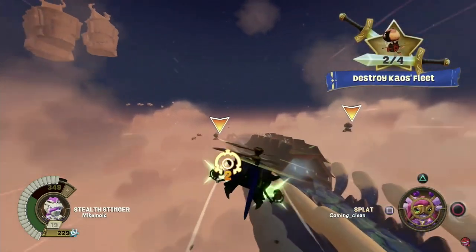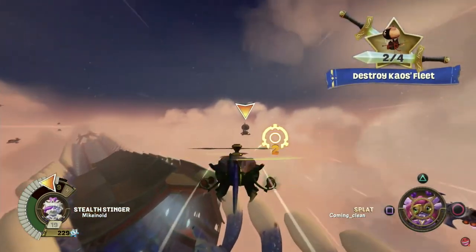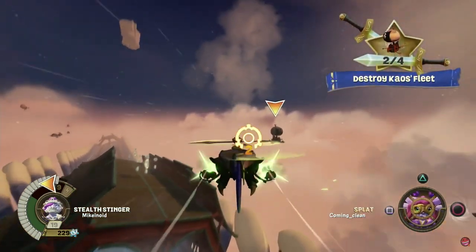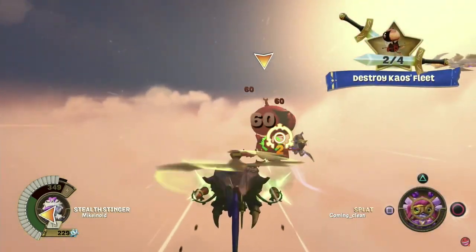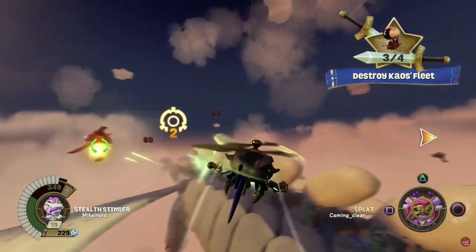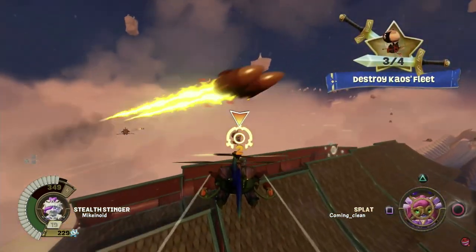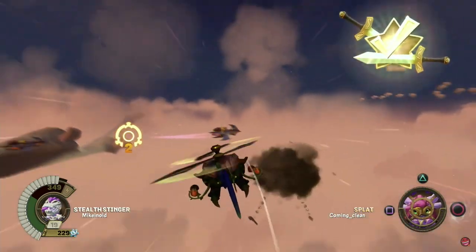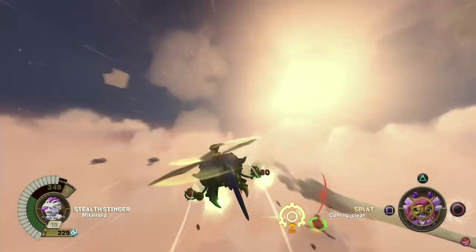When you get to a vehicle section, one of the players — the host by default — drives the vehicle and player 2 acts as the gunner. It may seem like a missed opportunity to not have both players flying or driving around together, but I personally understand the decision based on how the vehicle sections are laid out. There are a lot of set pieces and cinematic, scripted sequences that just would not have been able to work well with two vehicles. Having one driver and one gunner gives both players an equally important task and it works rather well too.